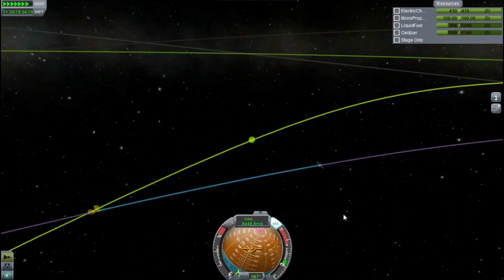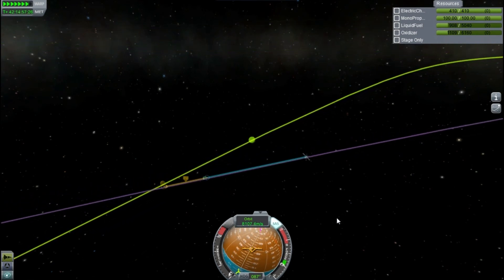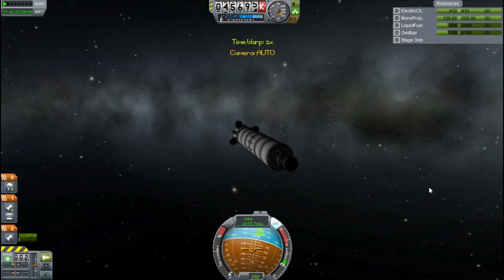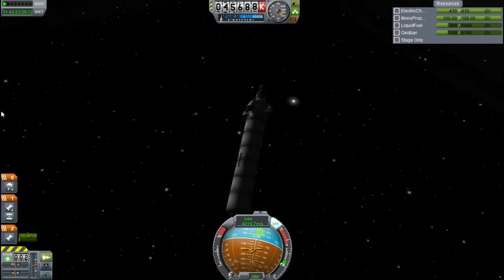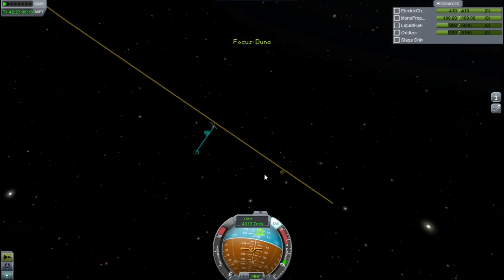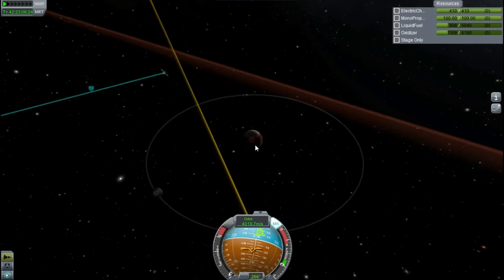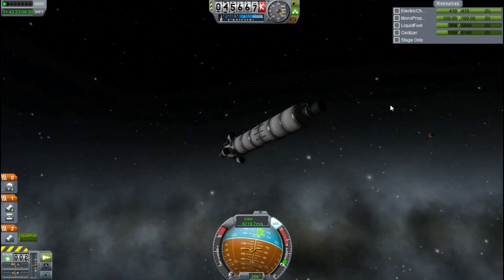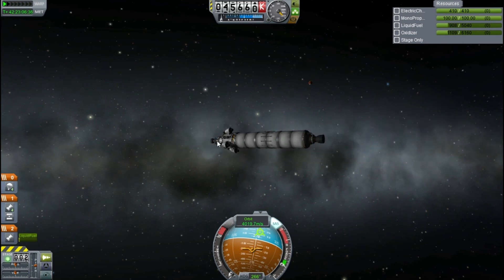I can see the two planets and the space station converging very nicely onto one point, and we are now in the sphere of influence of Juna. Very nice. I'm looking around trying to actually see where it is but can't spot it anywhere, so we must be pretty far out. I take a look at where the sun is and where Juna is on the map to try and get a bearing on what direction I should be looking. It's just over 90 degrees and up a bit — there it is, you can see Juna away in the distance.